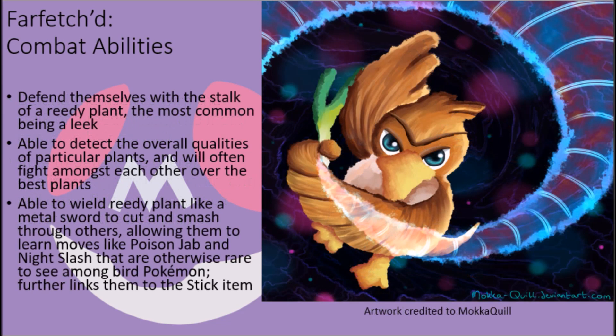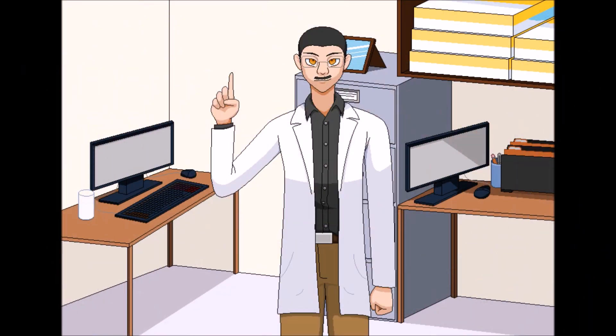When in the wings of these creatures, despite the otherwise poor quality of these tools as weapons for most, these creatures can use powerful rapid impulses to slam the reedy plants into others with the strength and cutting power of a metal sword, allowing them to cut through soft flesh and even break weak armor in some cases. This gives them an advantage by allowing them to learn attacks like Poison Jab and Night Slash that grant them a degree of versatility otherwise unseen among bird Pokemon. In fact, in some cases, extremely hard leeks can be classified as stick items, and when held by a Farfetch'd, these items immensely boost the chance of scoring a critical hit with an attack, allowing them to make up for their otherwise lackluster offensive stats.